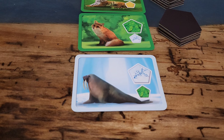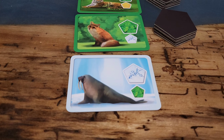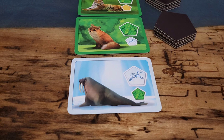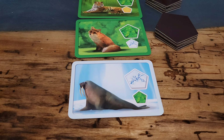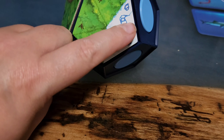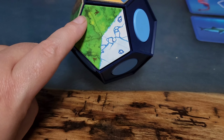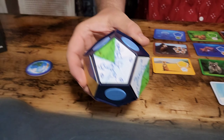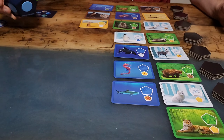Starting in round three you'll start trying to recruit animals. This animal right here has a large ice image and then a small green image — it wants the largest tundra area touching forest. So the players will count how many tundra triangles they have touching forest. My largest one here is two and Scott's is a lot bigger, so he wins that animal.